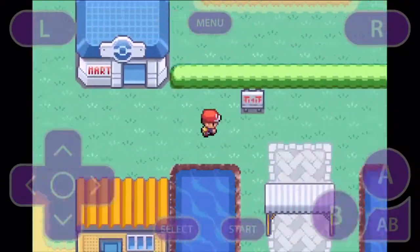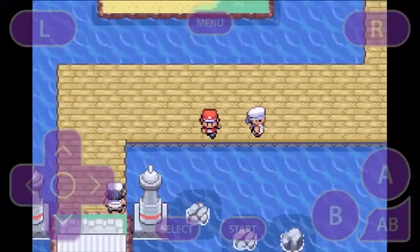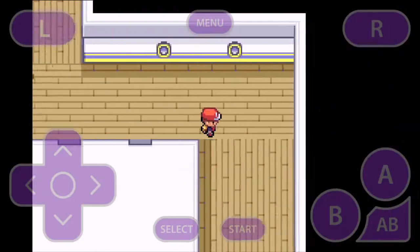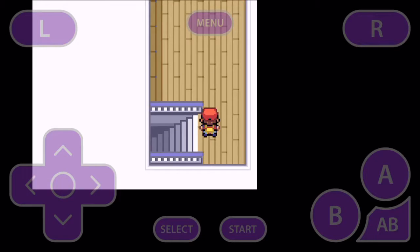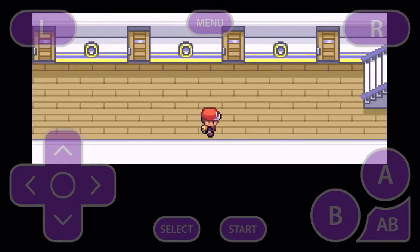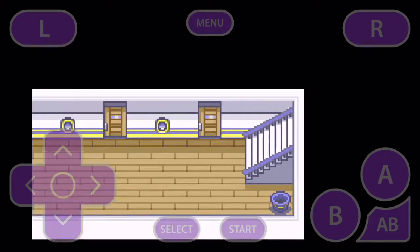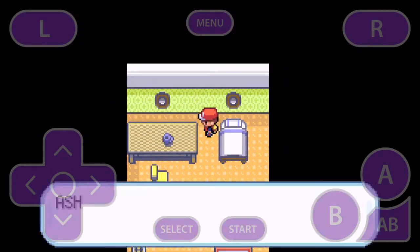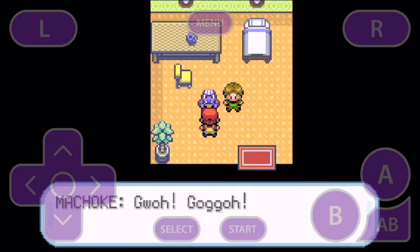Now you are at your third badge area. First you've got to battle your rival Gary, and you have to have the SS Anne pass. You battle Gary to get Cut, and then you have to see the captain to rub his back to make sure he can take off on the SS Anne and make sure everything's alright.